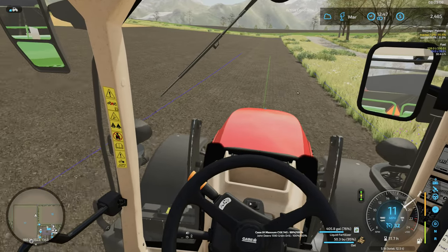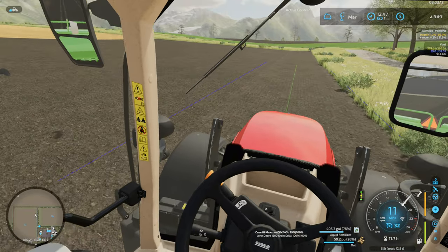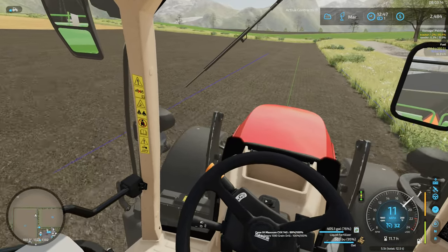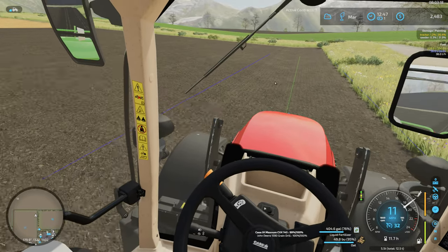Looking at the field, the lines running on it are kind of running the wrong way for the type of rollers on that disc — the lines should really be running perpendicular to what we see here. It looks more like a packer-type texture.